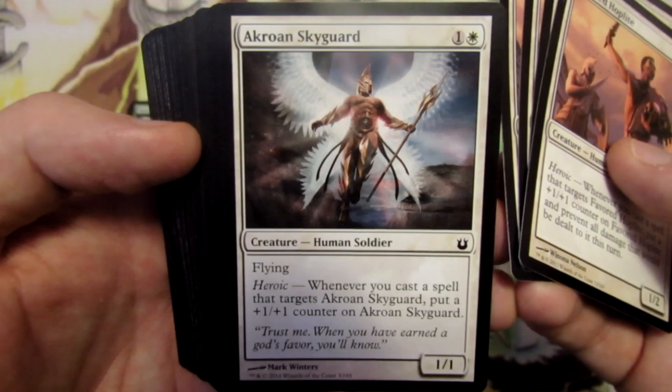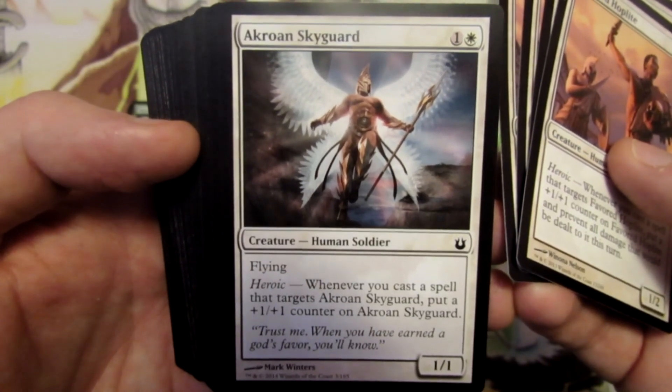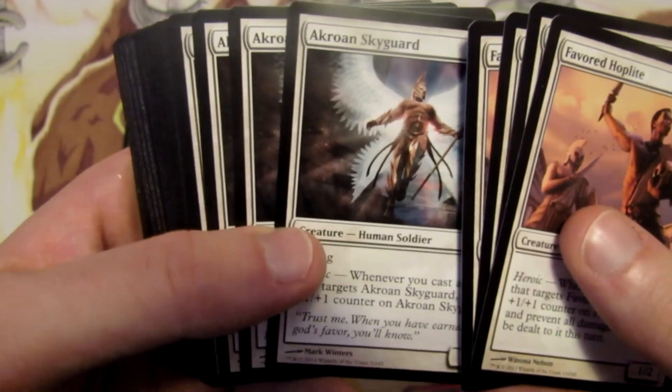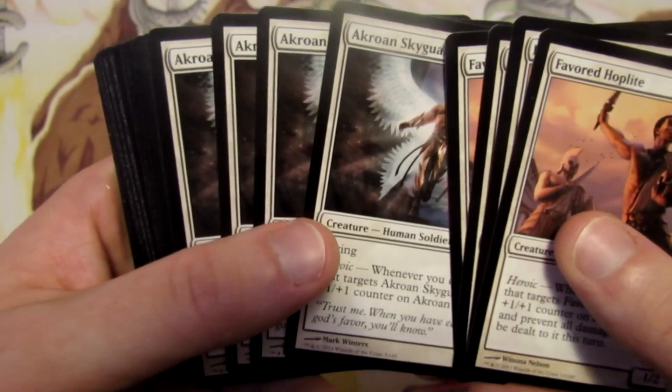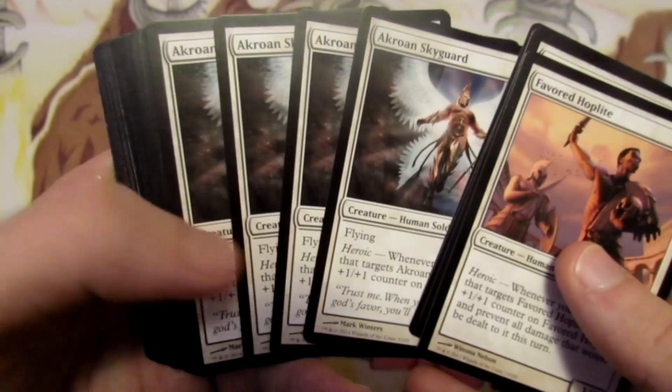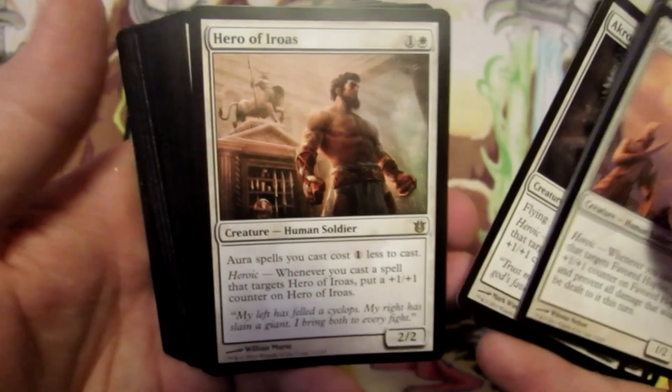We have Akroan Skyguard — a one one for two mana with flying and heroic. Off of heroic he gets a plus one plus one counter as well, but the evasion makes him a pretty nice creature to be able to hit in some easy damage against our opponent if they don't have anything to block flying with. So four Akroan Skyguard.